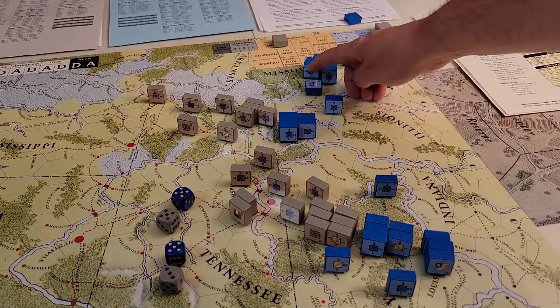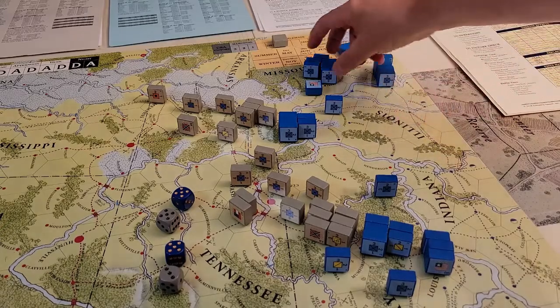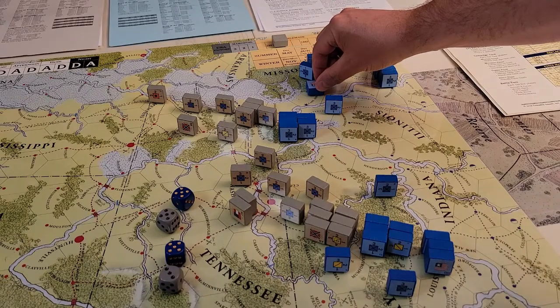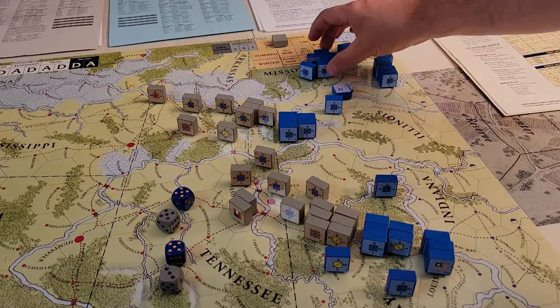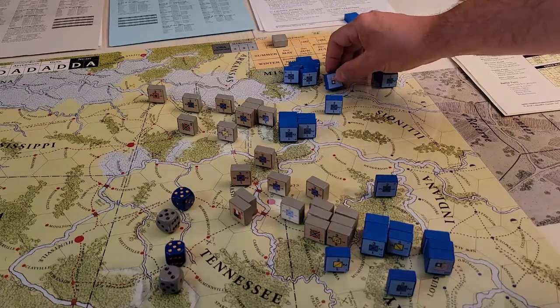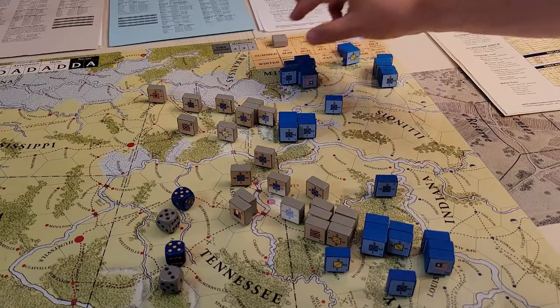We'll activate this next leader. I should know who this is - is this Halleck? This might be Halleck, rare in Missouri. Actually, it's Irontown, so that is Pope. We're going to activate Pope and just move Pope's guys one hex into the woods. Pope was at strength 2, so now he's going to go to strength 1.